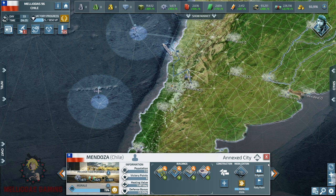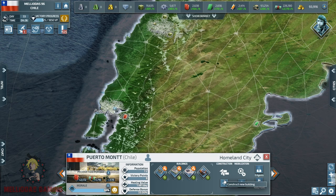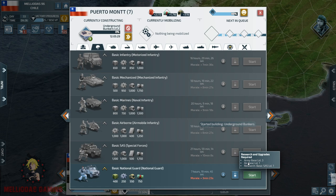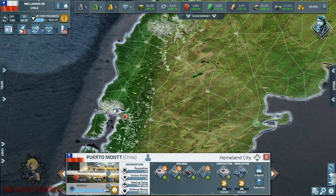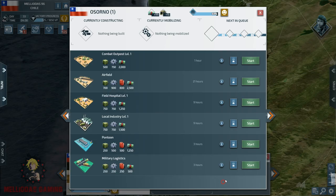I hope no surprises happen anytime soon — I do not want any problems. I want to prepare very well for Mexico and start the invasion. This is Puerto Montt; I am going to level up the underground bunkers there for morale, because I am going to mobilize my national guards in that city. National guards are affected by the morale of that city, so I am leveling up the bunkers so that when my national guards are mobilized they will have full health.